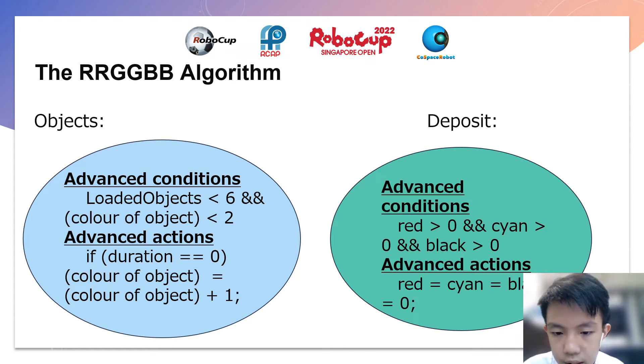For deposit, in advanced actions, when red is more than 0, cyan is more than 0, and black is more than 0, the robot will deposit all the objects. Why I put it at 0 and not 1 is because when my robot gets a super object and my code says if all the colors of the object are more than 1, the robot will not deposit, as one spot is occupied by the super object. For advanced actions, all the objects will be equal to 0. Remember to put a semicolon behind too.